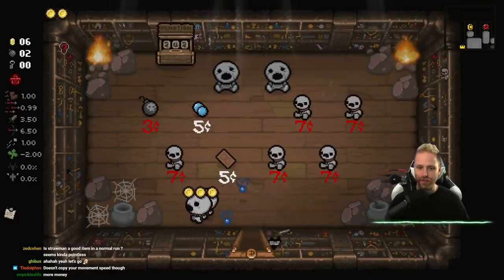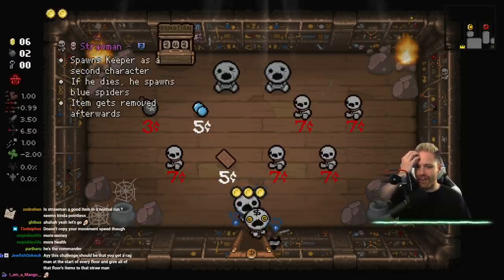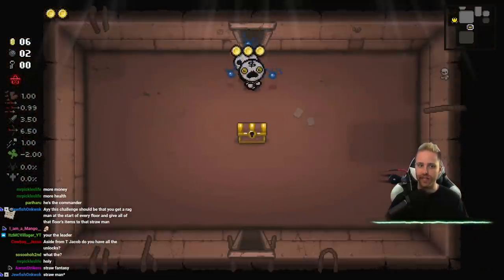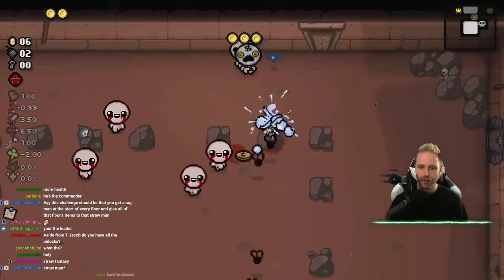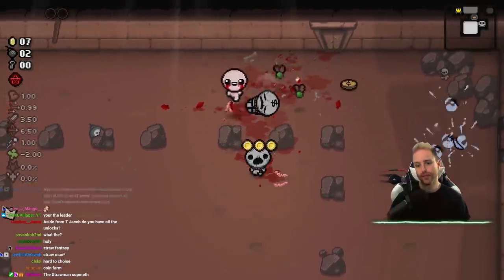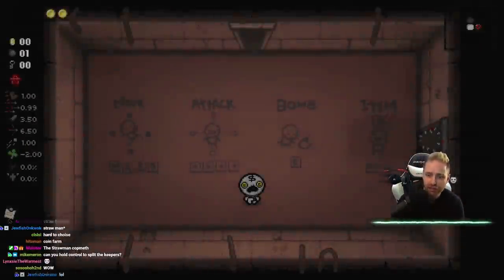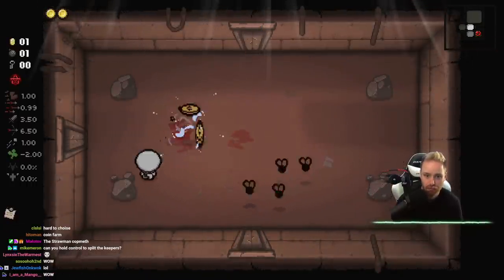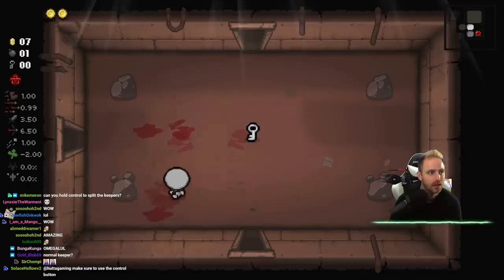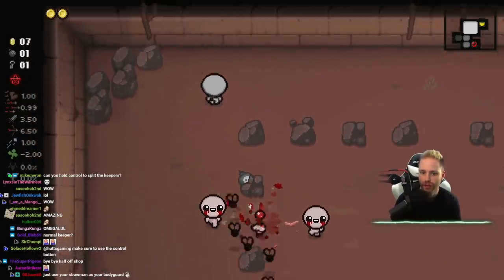Oh, everything's half off! I wonder if there's some sort of weird bug where when one of them becomes half off they all become half off because they're all the same thing. Let's get some money - I should have not spent 15 cents in the item room, I didn't even know that was a thing that could happen. Can the green fly stop being the most overpowered thing ever? I'm dead - I actually died because the green flies are stupid. They're literally just horrible, way too overpowered for the first floor.